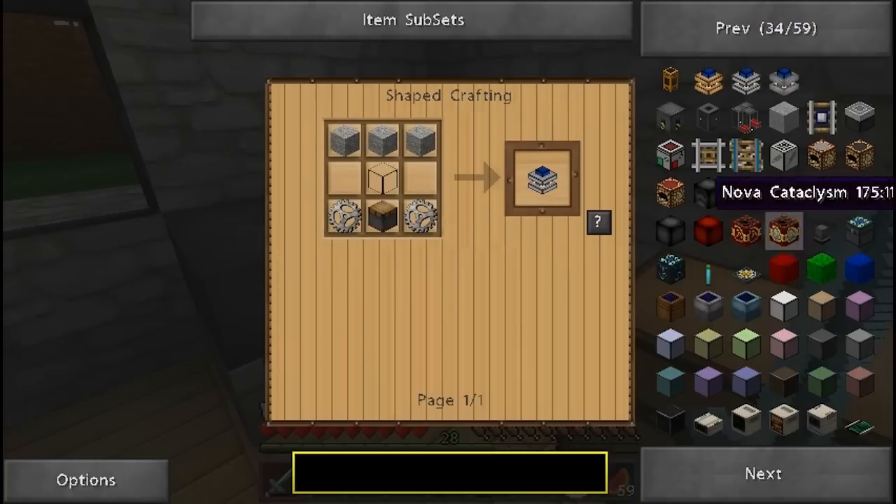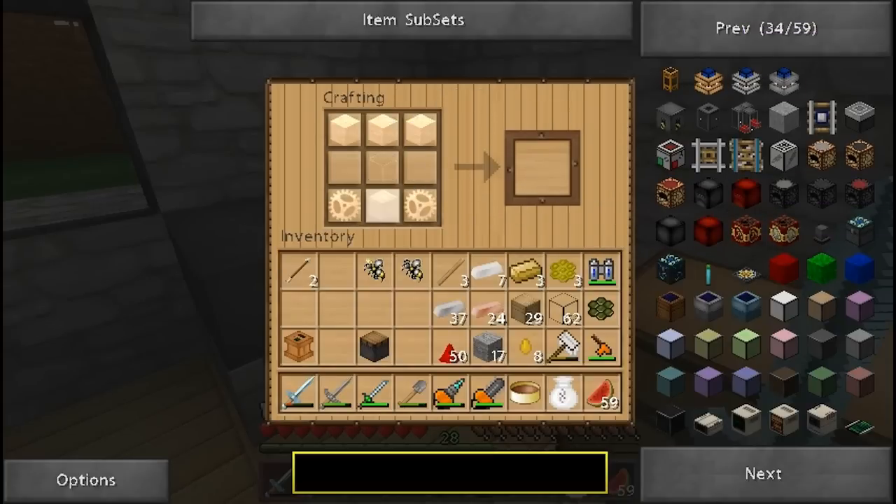Let's get back to the steam engine recipe. We need stone gears, so let me make those first. Stone gears are made with four sticks in a diamond shape to make a wooden gear. We need a whole bunch of sticks. I'll make two wooden gears. Now we're going to make those into stone gears by placing them with stone around them. Now we have two stone gears.